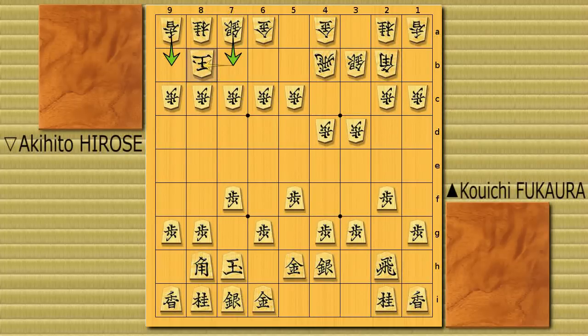And Fukaura here now pushes the edge pawn up to 9f, kind of saying: you're going to go into Anaguma again, right? So if you're going to, just do it now. So Hirose does that — lands 9b. After seeing this move, after making confirmation that white goes for Anaguma, here we see what Fukaura came up with. That's amazing — bishop to 6f.